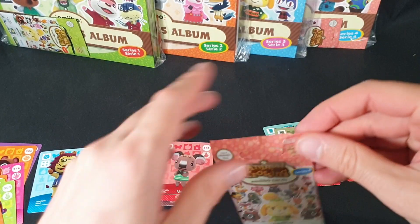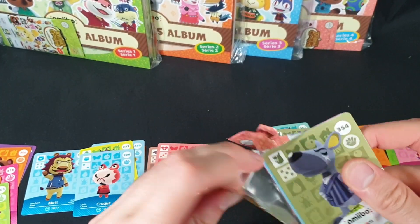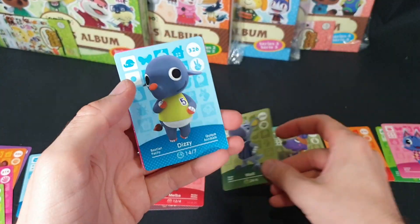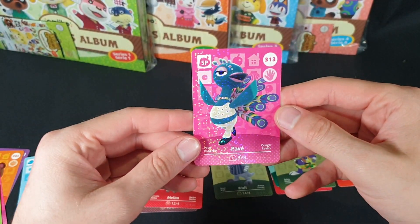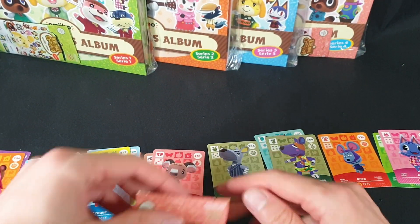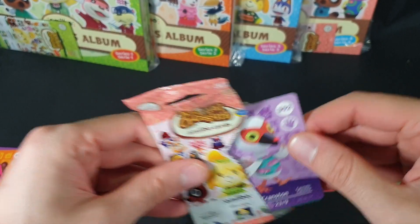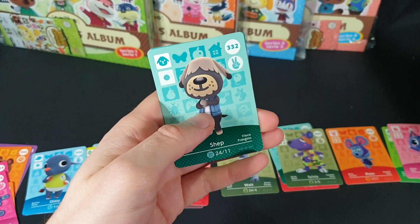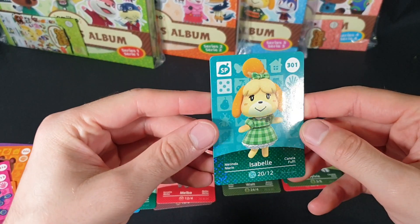We have two packs left to open up in this video. We have Walt, Dizzy, and either Pave or Pave or something like that. And then the last pack: we have Cranston, Shep, and Isabelle.